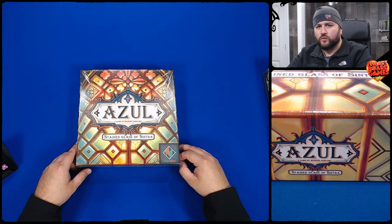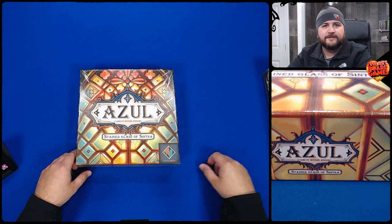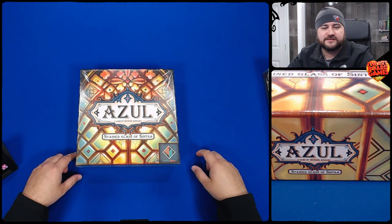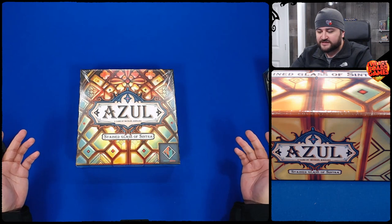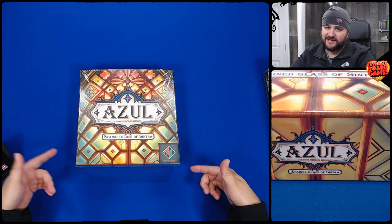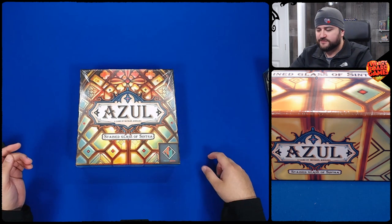Welcome to another What's in the Box. Let's find out what's in this box. Azul. It's back, but a Stained Glass of Sintra. I didn't read this beforehand. This is live, by the way. And by Next Move Games.